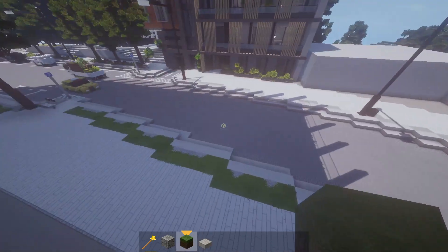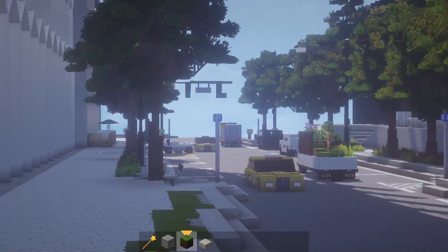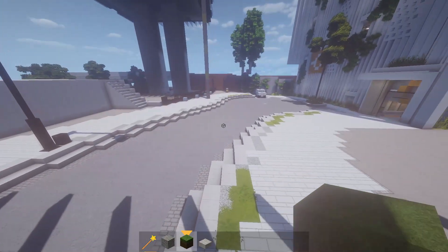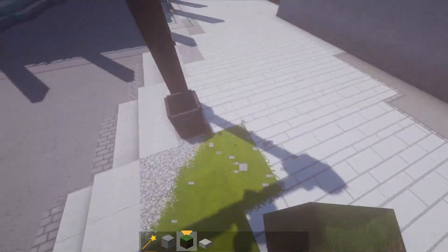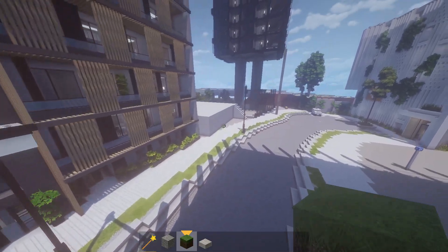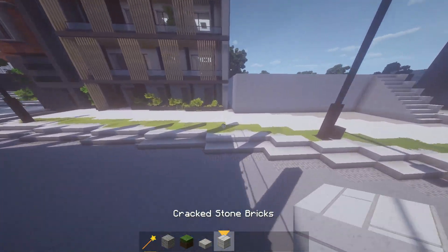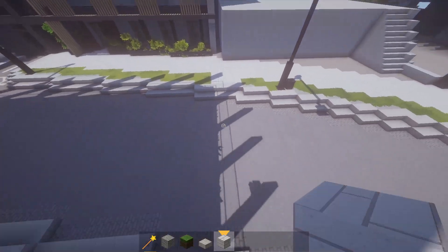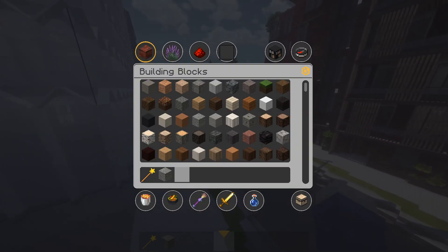I decided we're not going to put it the entire way — we're just going to leave a little bit of a gap here so if somebody wants to jaywalk and doesn't want to walk all the way down there, they can. Yes, I know this urban planning is sort of encouraging jaywalking, but who doesn't jaywalk? Let's be honest. There we go, so we have that all done. Right across from here I'm just going to replace this and add something like that. Again, I know that's really bad urban planning, but this is Minecraft.